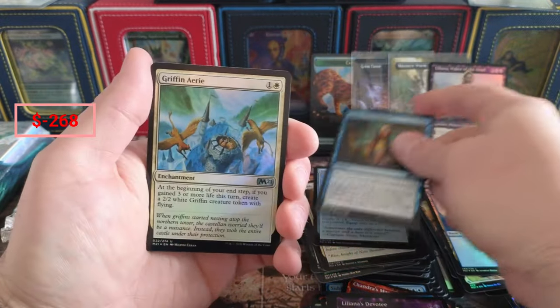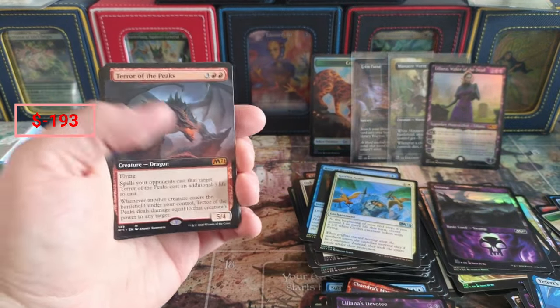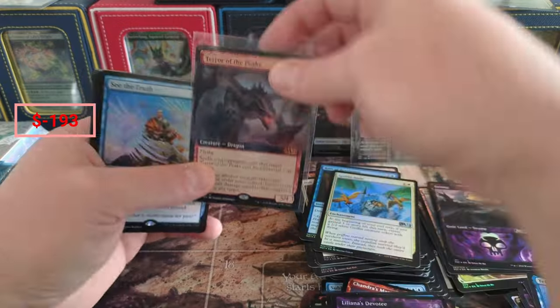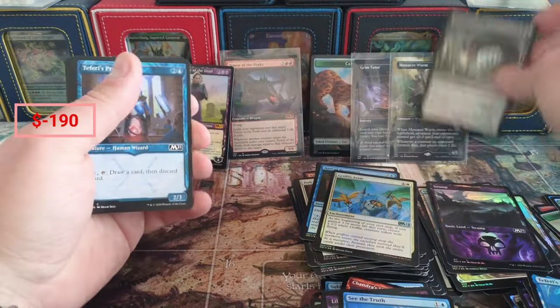Revelation, Swamp - man, Terror of the Peaks, that's how it's done! BOOM! Seventy to ninety dollars somewhere in that range. Borderless non-foil but borderless nonetheless. See the Truth, and a foil Massacre Worm coming in - this box just heated up!